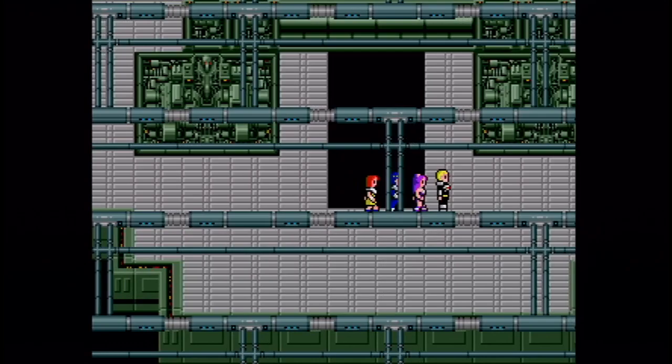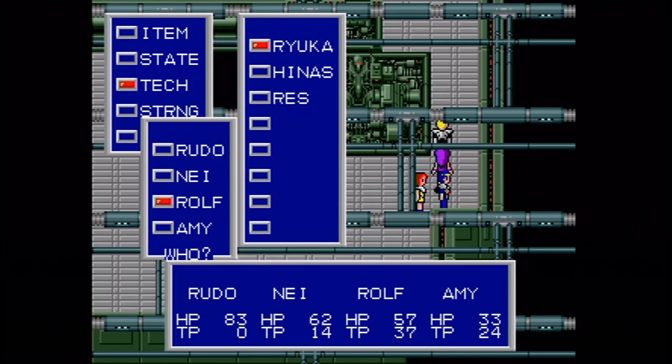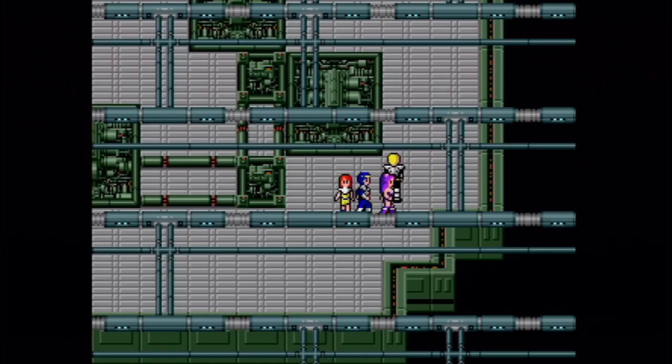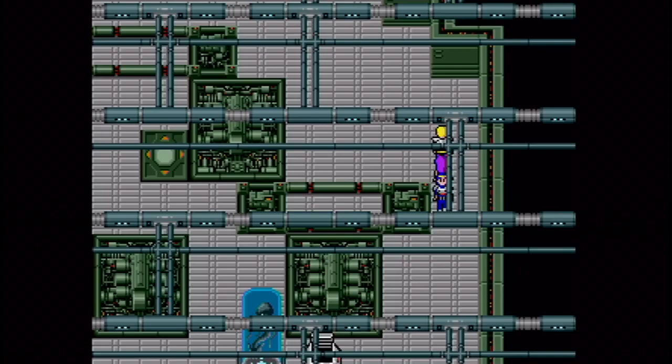This dungeon isn't quite as hard as the previous two. That reminds me — you want to make sure you hold on to 12 tech points for Rolf. You want to have 12 so that way he can cast Hinas and Ryuka to get out of the dungeon and go back to town really quickly once we're done with our business here — we don't want to have to walk all the way out. That's a weapon you could give to Amy, but it's not worthwhile. Anything Amy could do on offense could be done better by anyone else in the game.